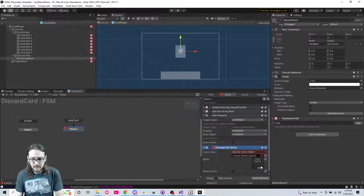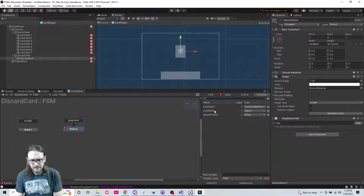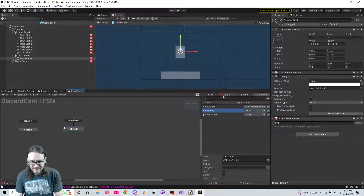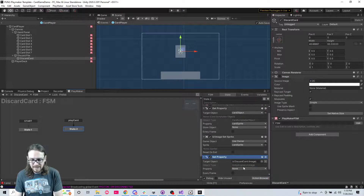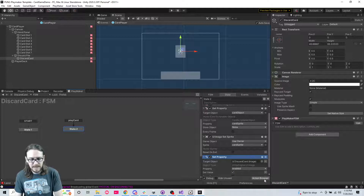The owner of this image gets set to card sprite. And just to be safe we're going to drag in 'set property enabled' in case it's not enabled. Now there might be enough logic to test. This is part nine, right?